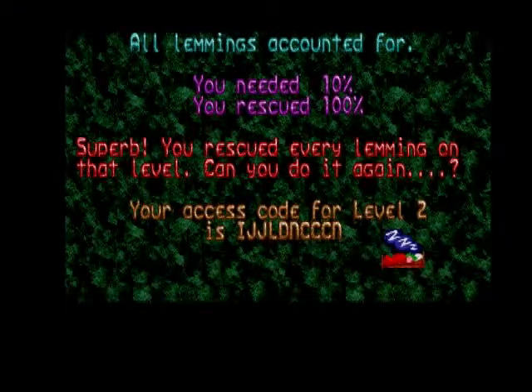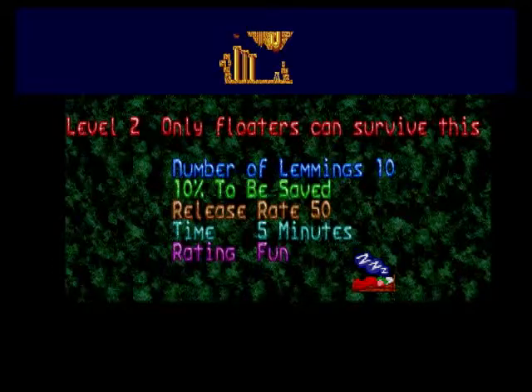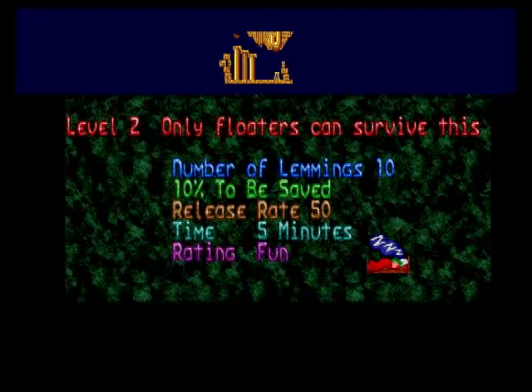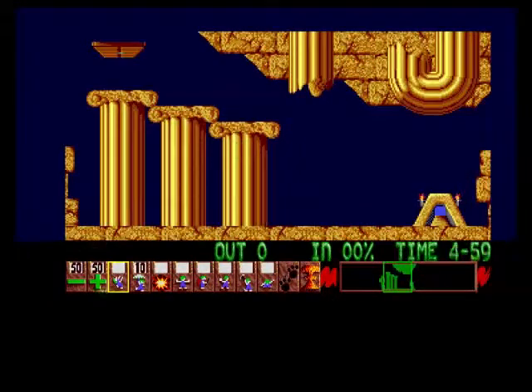So you get a little code here — what you do is write that code down so you don't have to keep replaying from the first level. Every level you complete gives you a code, so write them down. Believe me, you will need them if you want to complete the game.